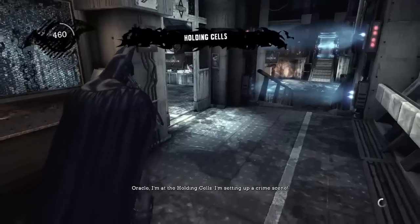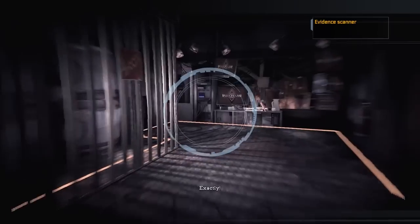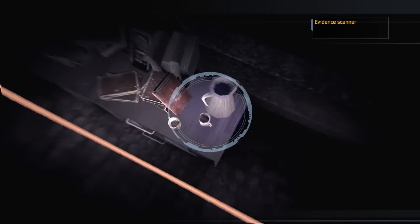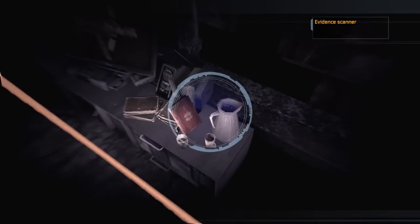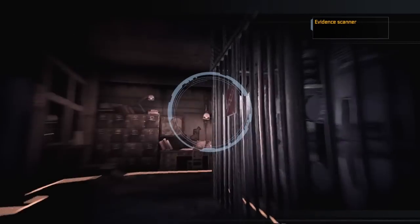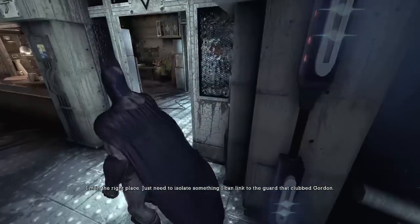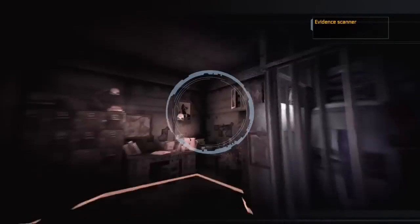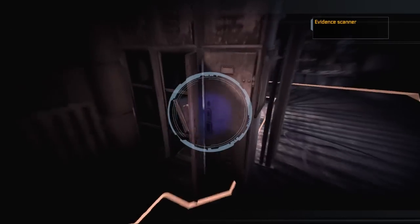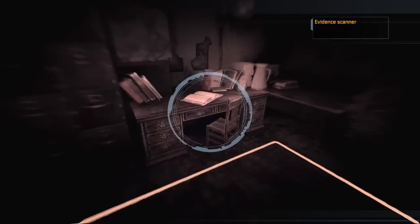Setting up a crime scene — so what's the plan? Isolate something in that room unique to Bowles. This was Bowles — this coffee. There's weird blue glowy stuff on the inside of this coffee pot. I really wish it didn't — I just need to isolate something I can link to the guard that clubbed Gordon. So I need to actually look at stuff. Wait — is this a blacklight flashlight? Is that what the detective senses are? Batman just goes around with a blacklight and it's like, hmm.